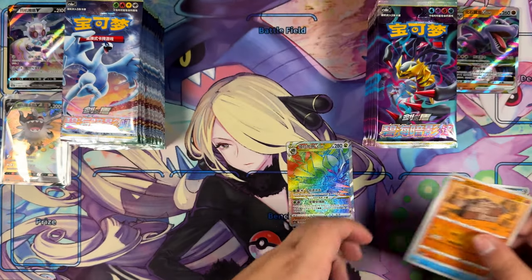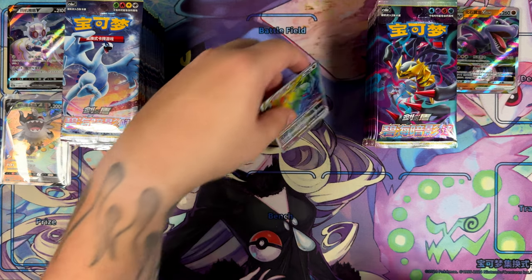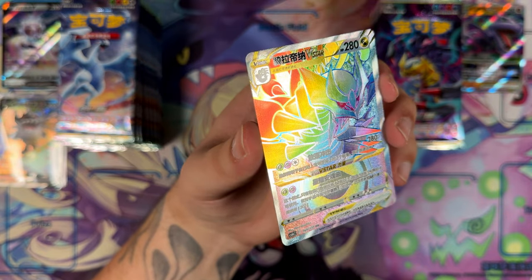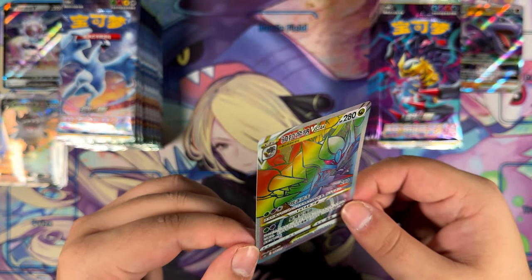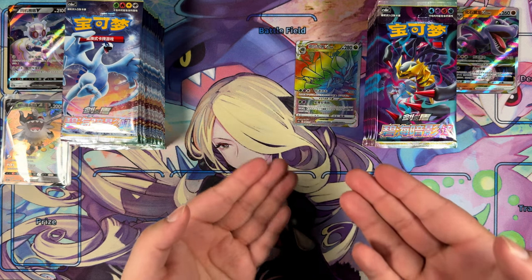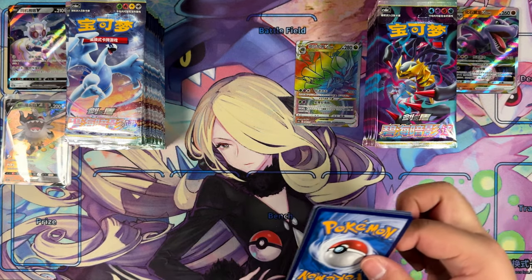Maybe I do like these blister booster boxes! Okay, that's the best pull on this side by far right now. Let me put this right here — Giratina hyper rare. Let me show this to you up close. So we have pulled the Lugia and now we've pulled the Giratina. Look at that. They are a bit off-centered, which is a little bit of a shame. I'm still going to plan on sending these into grading anyway because I do need 25 cards to use the bulk tier.